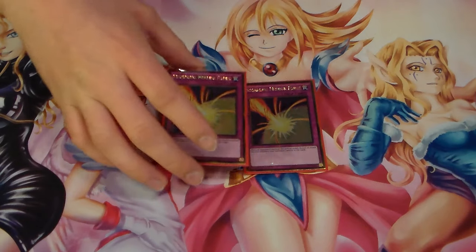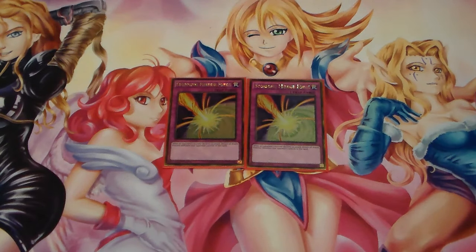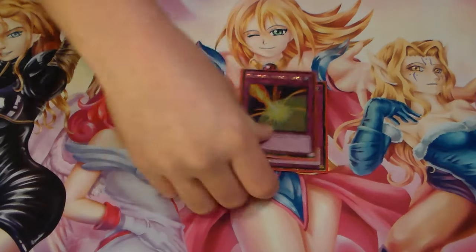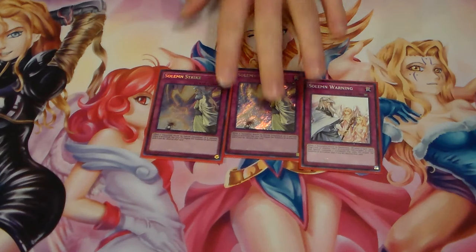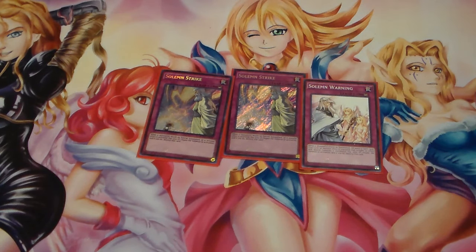Next, I run two Storming Mirror Force. You could run regular Mirror Force, but Storming Mirror Force works really well against Link Monsters. Quaking Mirror Force won't be as useful with Link Monsters coming out. Then Double Strike and a Warning for protection — two Storm Strikes and a Warning.